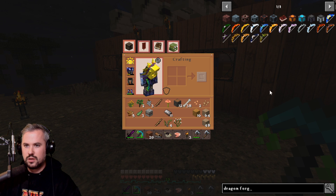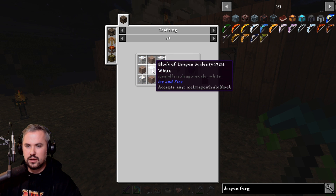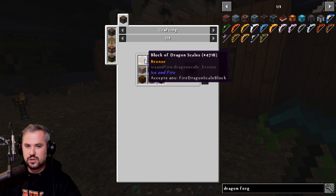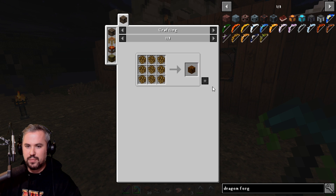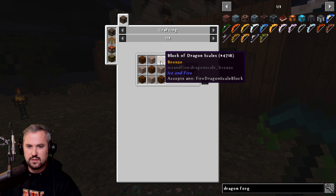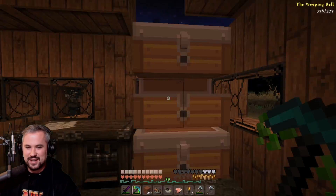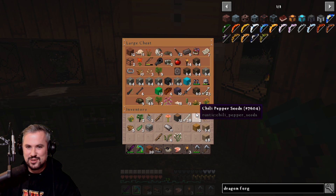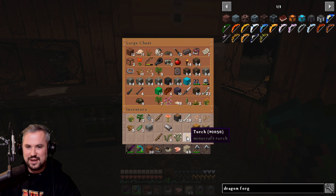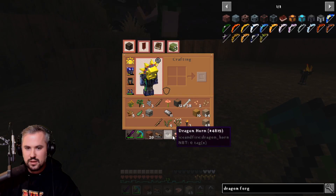Looking up the dragon forge - there's the fire one and the ice one. You need blocks of dragon scales, and you need nine scales per block of dragon scale. You need a lot - it's crazy. We're gonna need a dragon scale storage unit. We'll have to go out and kill a lot of dragons. It's expensive, but worth it.